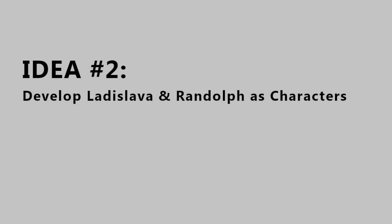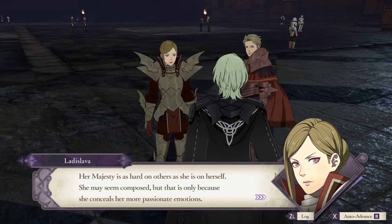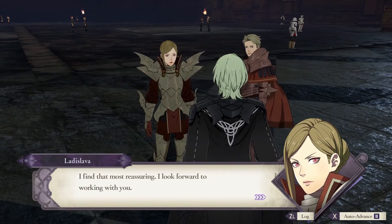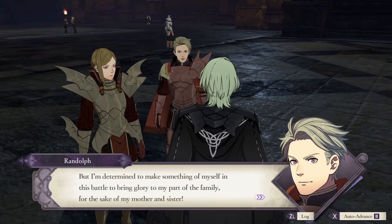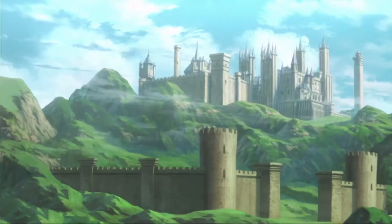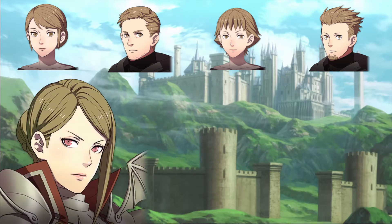Idea number 2: Develop Ladislava and Randolph as characters. Ladislava and Randolph are two characters with complicated lore — one is the leader of Edelgard's personal guard, and the other is a guy fighting to prove his place in one of Adrestia's most powerful families. These are two characters with so much potential that we never got to see; in fact, their deaths in Crimson Flower happened off-screen. They appear in the temporary base in Chapter 12, and their beige and subdued color palette is very similar to that of other NPCs, which is a shame because both their designs are actually really interesting — Ladislava with her wyvern-inspired armor and Randolph with what I consider one of the best hairstyles on a male character in the entire game.